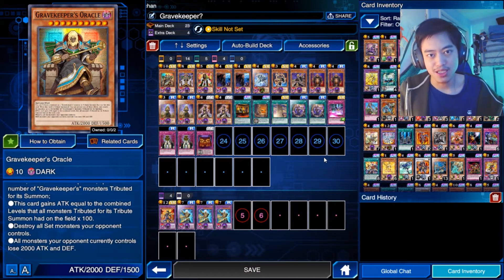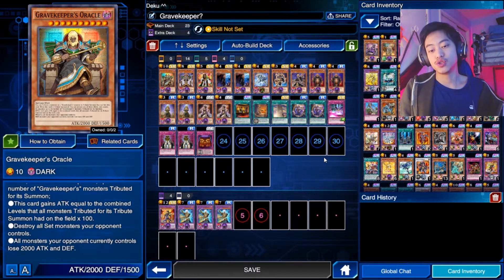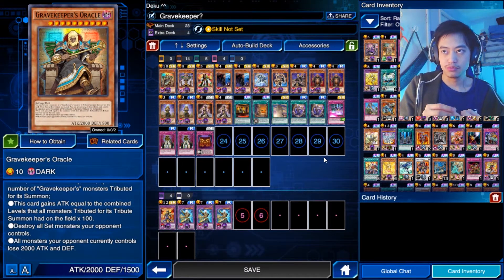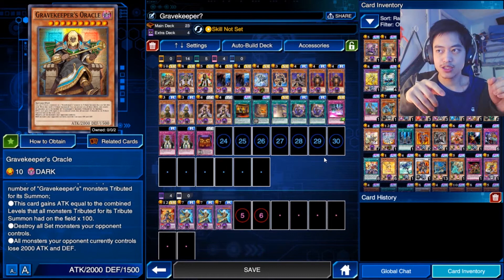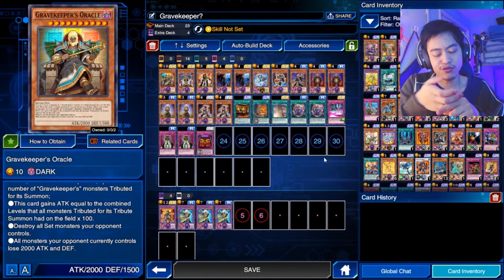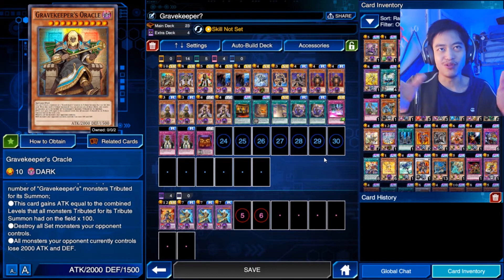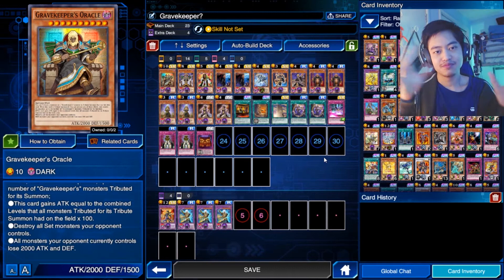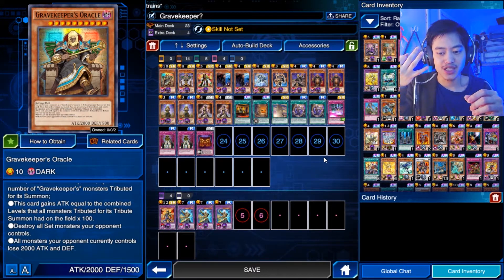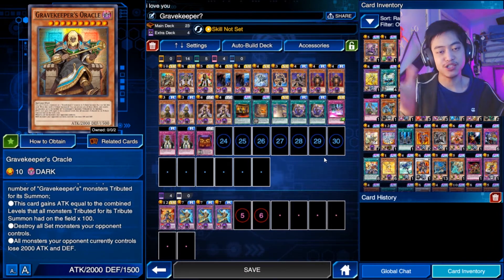If you use just a four-star monster for one tribute, it's going to gain 400 attack points. But if you use three monsters, it will gain attack points equal to all those monsters' levels combined. So if you use three level four monsters, you're going to gain 1,200 attack points. The attack boost just depends on the number of monsters you use for tribute summoning.